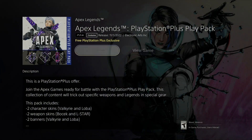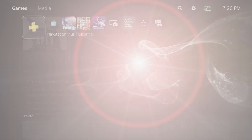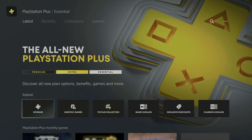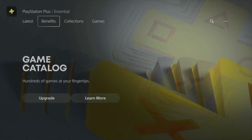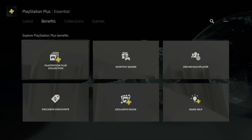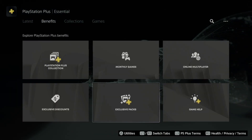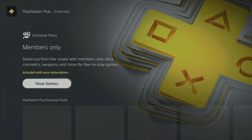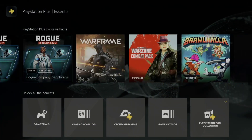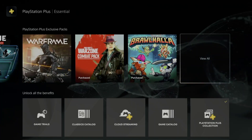In today's video I'm taking a look at exclusive packs on PlayStation Plus. Go all the way to the left, then scroll down, then go up a little bit — you're going to see 'Latest Benefits,' which is your second option. Scroll down again and you're going to see 'Exclusive Packs.' Just click right there with X.